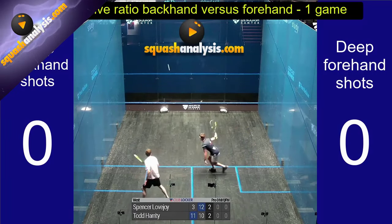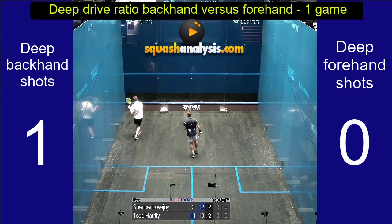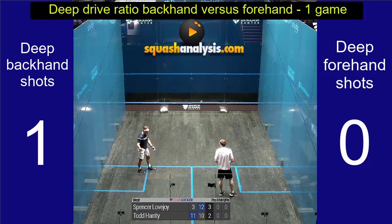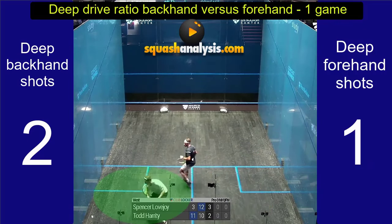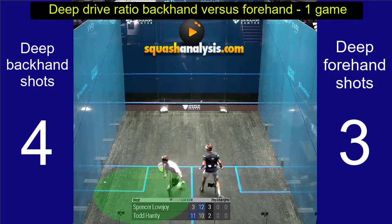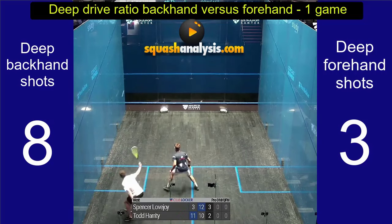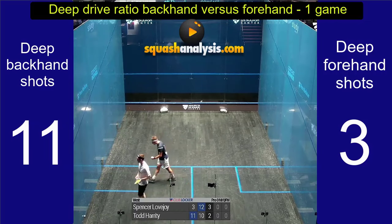We've got a game here and I'm going to look at the amount of backhand shots versus the amount of forehand shots. I've got two guys who are both obviously very good and it's quite a close game, so it's not as though one person is actually dictating play — the game is in the balance. Most of the shots in this game are going to be down the back because this court is really quite a fast court and the ball gets to the front and bounces back towards the tee a little bit quick.